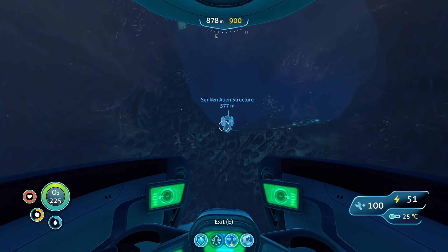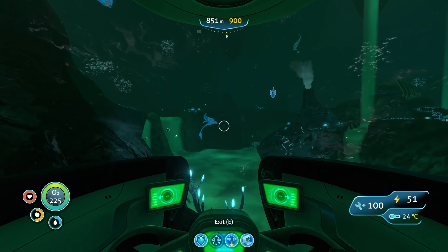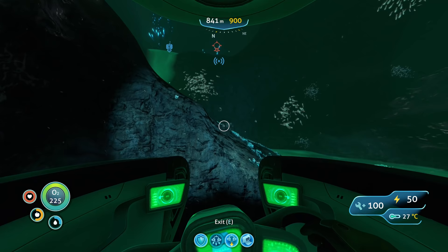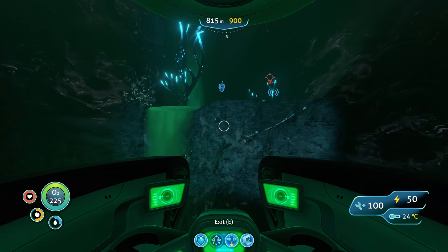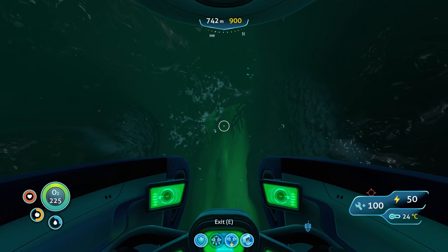Let's go home. I know I brought down enough supplies in the Cyclops to make a scanner room and a thermal plant, but we don't have the purple tablet so maybe it's good to go back home anyway. Plus, apparently we have some kind of radio signal somewhere. Nice that we saw some new stuff today, but in terms of resources — kyanite, nickel ore — haven't seen those things quite yet.